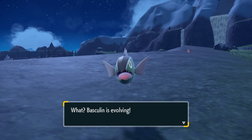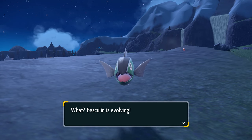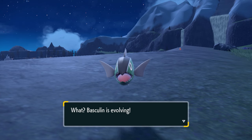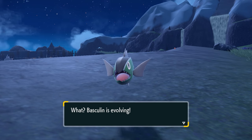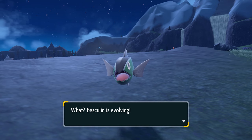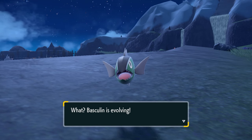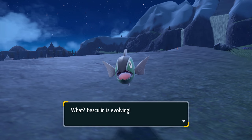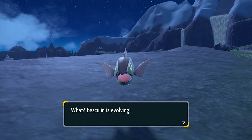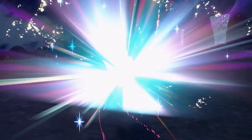Once you've done enough damage, the problem is if you're not keeping tabs you won't know when you've hit the threshold. You'll need to level up your Basculin once you've accumulated enough damage. If you're keeping tabs and you know you've done around 294 plus damage, go ahead and level up your Basculin. If you try to level it up — either by battles or by giving it candy — and it does not evolve, it means you did not do enough damage or it fainted at some point. Keep doing damage until you get enough, and then when you level up Basculin it will evolve.